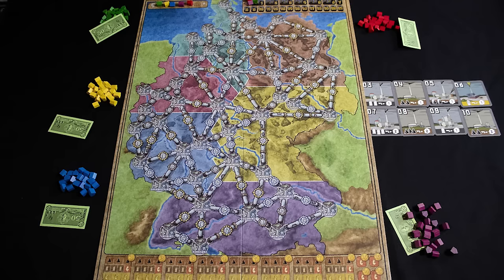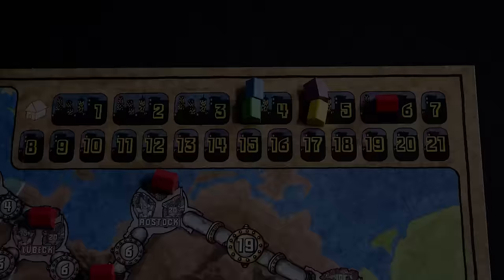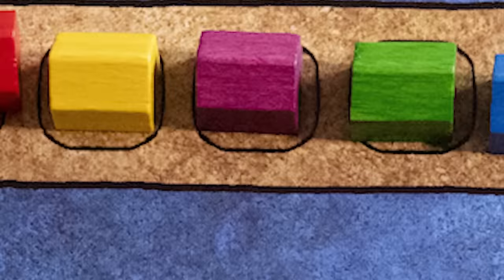Auctions: power plants are auctioned each turn. Network building: to win you must provide power to the connected cities you control. Power Grid is played in five turn phases and three steps. Step one is the start of the game, step two occurs when someone places their seventh house, and step three is when a specific card is drawn from the power plant deck.